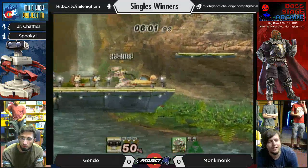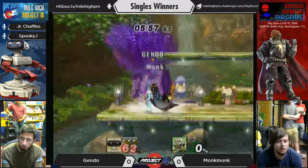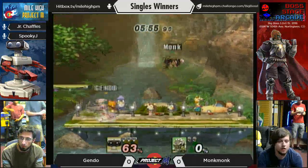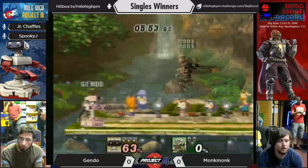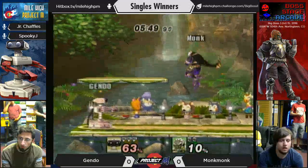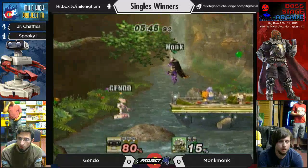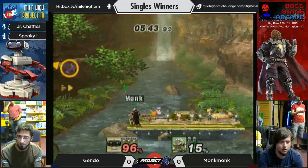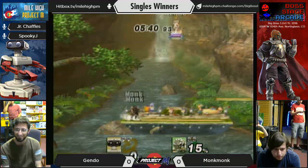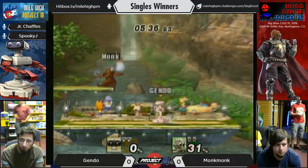Excellent fair right there from Gendo — that's really good. That's the maximum mileage out of ROB's fair right there. That was really nice by Monklunk — he had a B-reverse side B. So he just went right and then was going left instantly. He's trying to recover low, and he has one boost left — he did right and then instantly up right after.